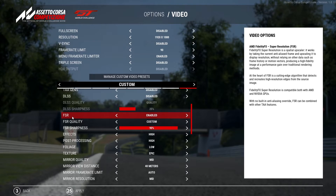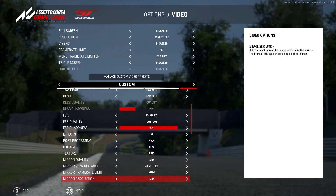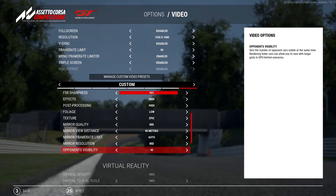FSR quality is set to custom, FSR sharpness is set to 90%, and effects is high, post-processing is high, foliage is low, textures are epic, mirror quality is mid, 40 meters auto mid — this is all for the mirrors — and 40 opponents available.